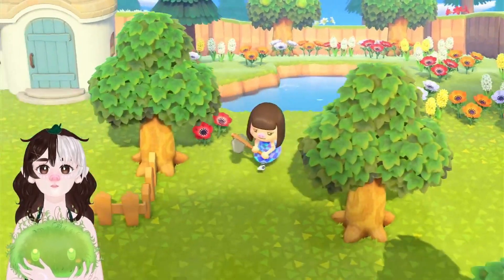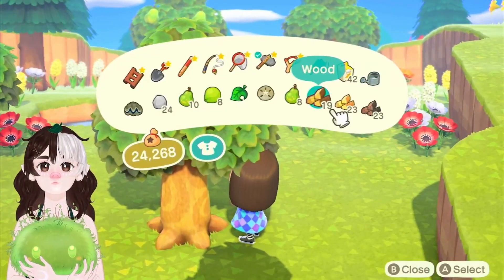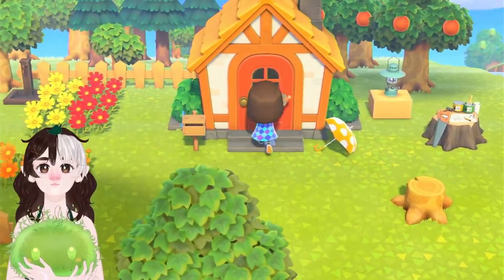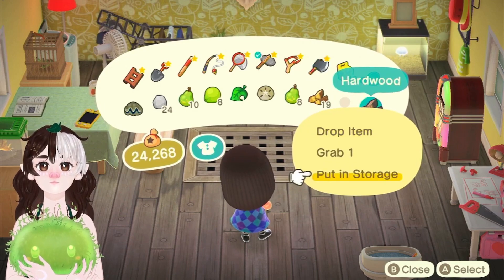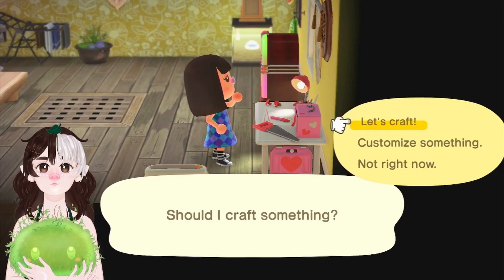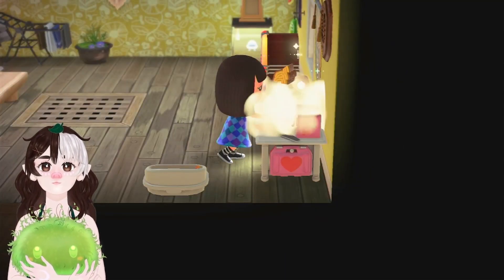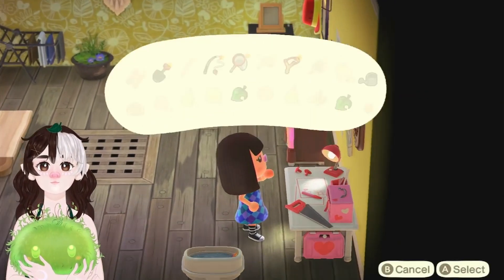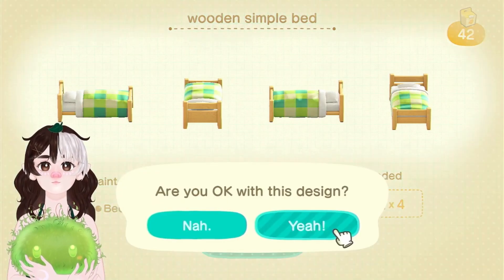Oh my gosh, the flower garden back there — we definitely need to take a look at this! I totally forgot that I planted all these. Oh my gosh, it's so cute, I love it here! Okay, getting close. That's it — nice. Finally! Okay, now let's customize that. I think I want the green bedding. So cute.